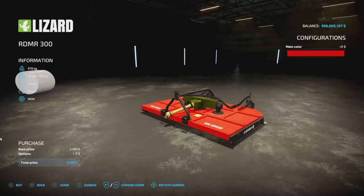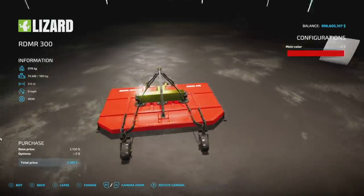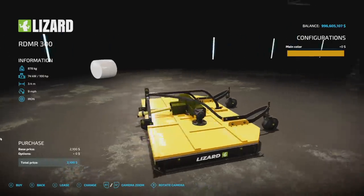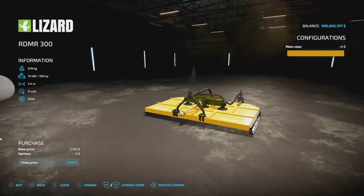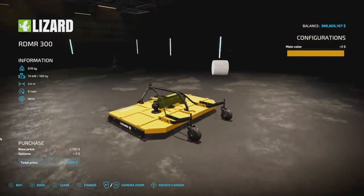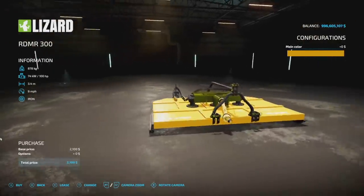Our next mod is the Lizard RD MR 300 from Wholesale FS — it's a mower or bush cutter. Main color options are red, green, blue, and yellow. Three slots on console. It weighs 800 kilograms, requires 100 horsepower, has a 3.4-meter working width at nine miles per hour, and features iron wheels — a nice unique touch rather than just throwing on random wheels.